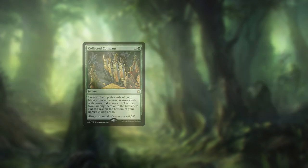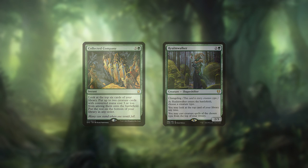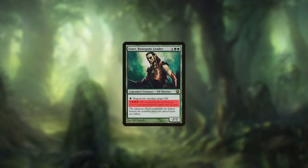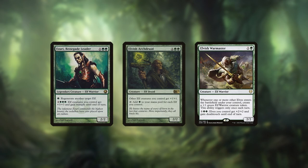The deck runs Collected Company and Realm Walker as ways to generate more resources. From there, the most direct route to victory is by using Azuri's Overrun ability, but you can also pump the team with Elvish Warmaster or Arch Druid and other Anthem effects.